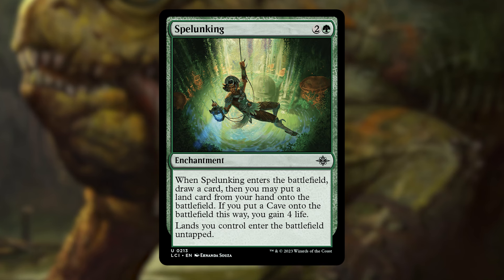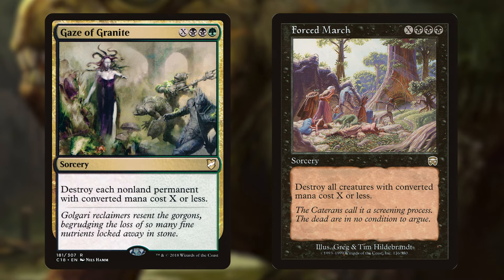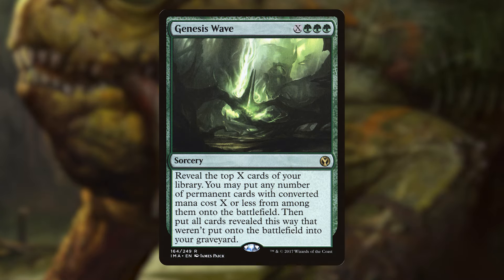But what are we using that mana for? We could be using X-cost board wipes like Days of Granite or Forced March to take out everything other than our commander or our beefy threats. Or we could dump all of that mana into a Genesis Wave and just vomit our decks back into play — like a frog vomits up its entire stomach to clean it. And that's a true fact.